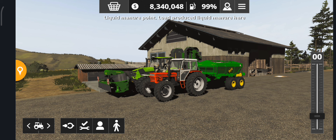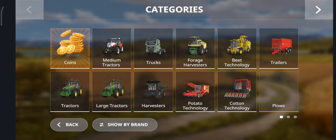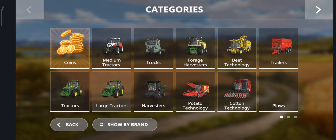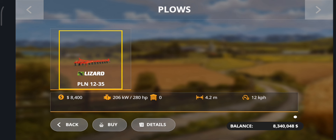The sixth mod is on the large tractor, Case IH Steiger normal. The seventh mod is in plows, Lizard PLN 1232.